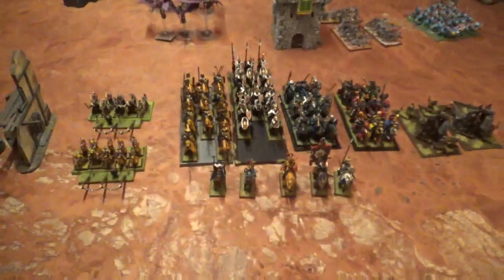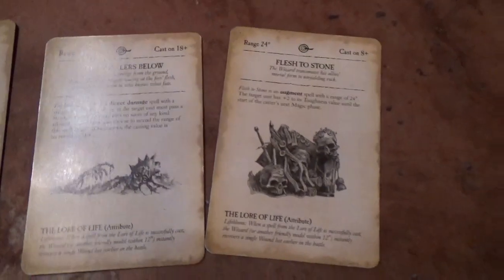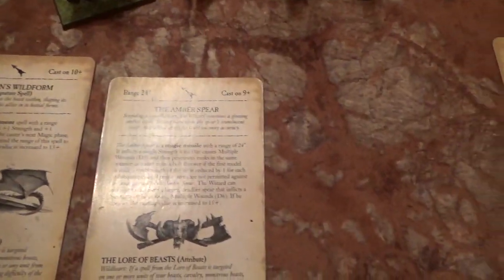That's my 2400 points of Bretonnia. For spells, my level 4 Life mage rolled up Throne of Vines, Awakening of the Wood, The Dwellers Below, and Flesh to Stone. My level 2 Beasts mage took Wyssan's Wildform and the Amber Spear.